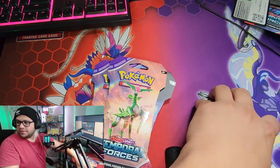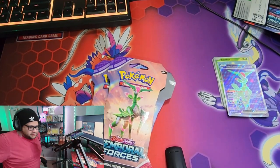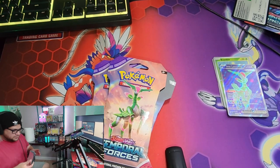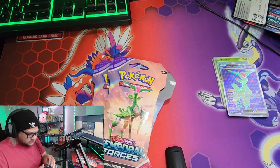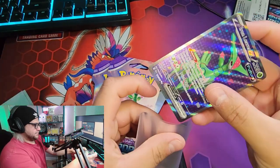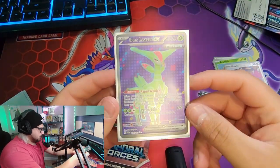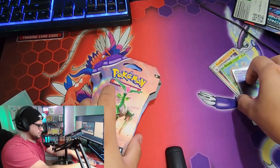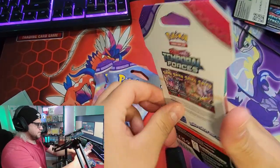I didn't grab any card sleeves so let me grab some real quick. I don't think I'm gonna need that many. Anyways, we got the first notable card which is the Iron Leaves — it's pretty cool. I don't actually like that one though. I'll separate the pool versus that and move on.